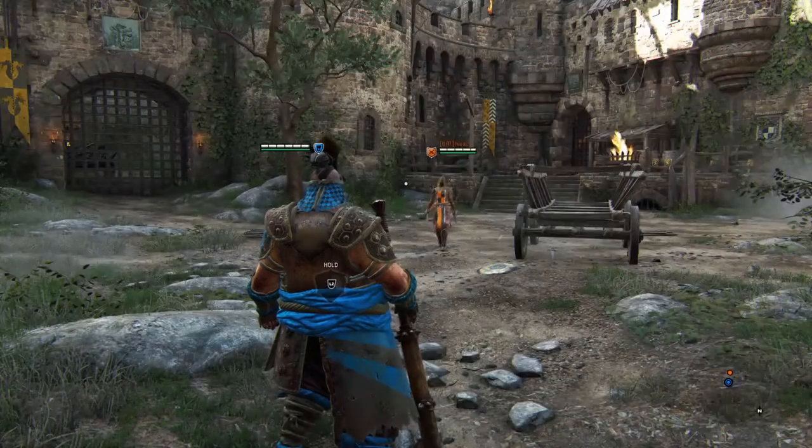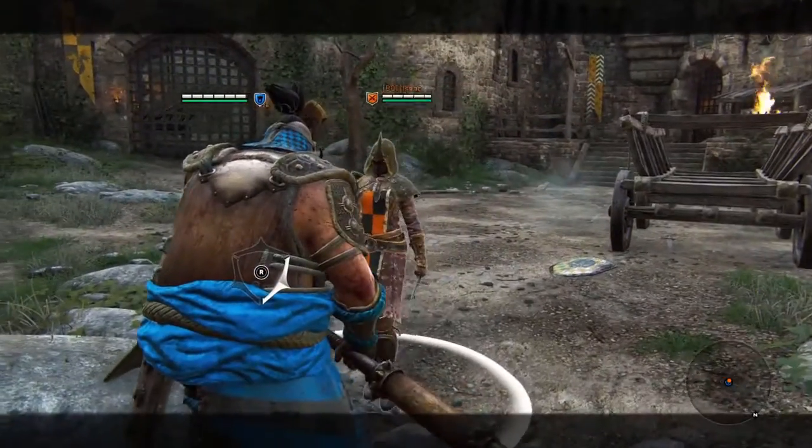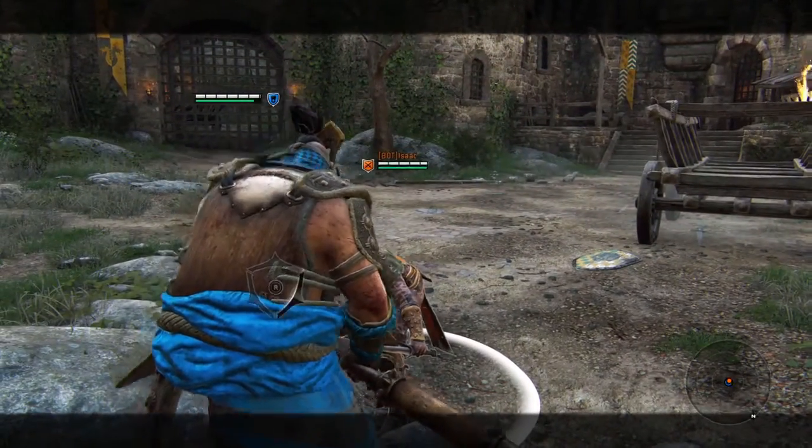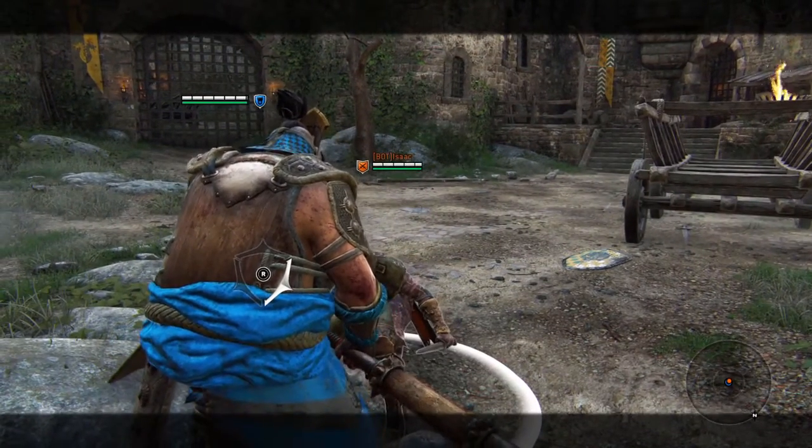What feinting is, is basically when you cancel a heavy attack. So this is what canceling a heavy attack looks like — you'll press it and then you cancel it with circle.